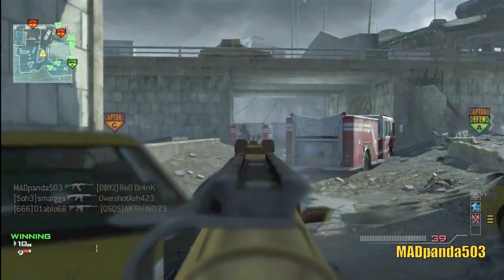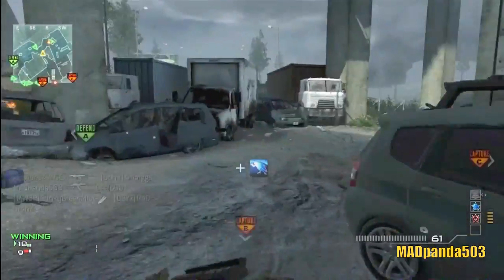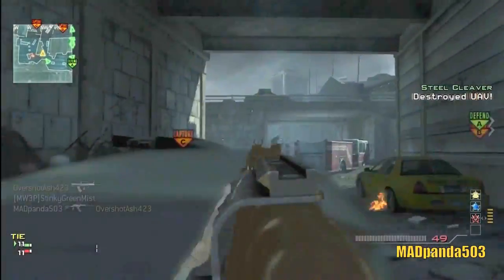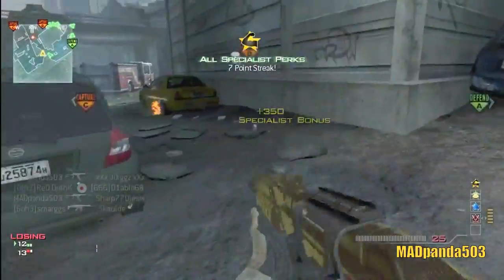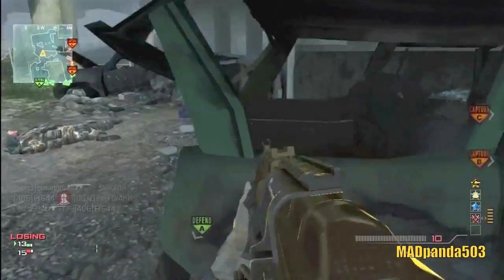MP9 — I never use it, I don't believe I do. Then my first three perks are Sleight of Hand, Hardline, and Stalker. Then the first perk I unlock is Assassin, Scavenger, and then finally Sitrep. So this is not how I generally play Interchange — I'm playing solo Ground War right now.